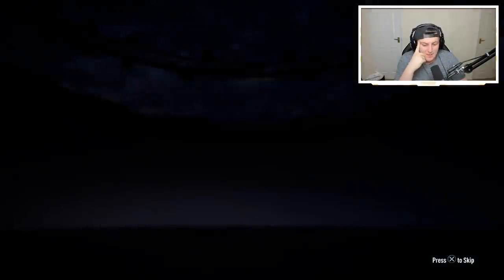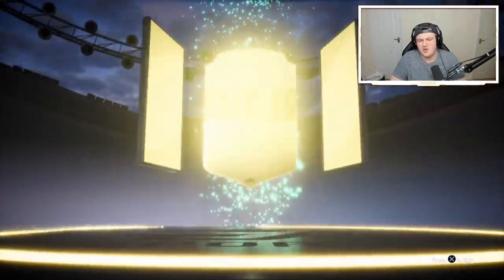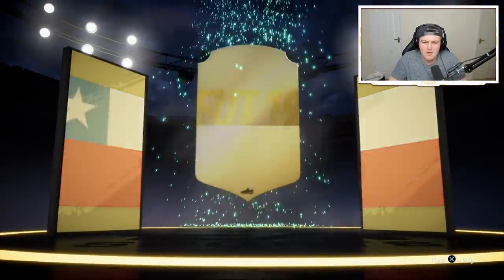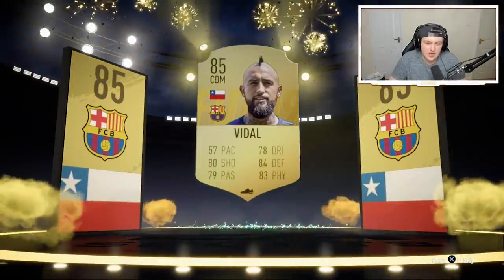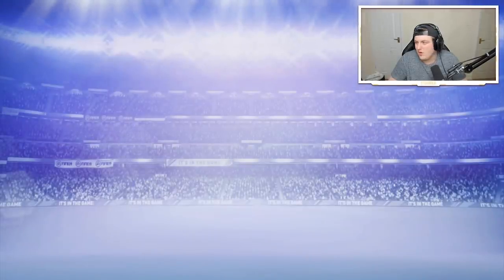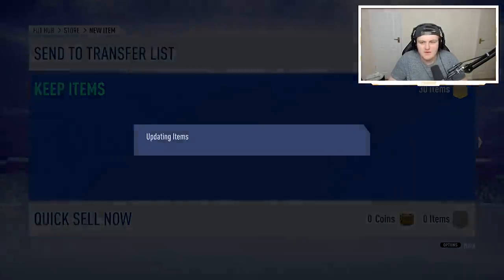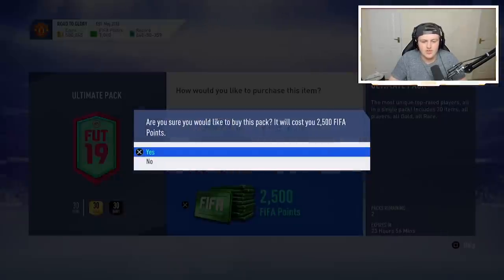Robben's a nice card but he won't get in my team over my best. I don't want to pay that much for a super sub. We get a non-walkout in a 125k pack. Come on EA, what are you doing to me? I opened up some 100k packs earlier which you guys are gonna see soon. You'll see why I'm a little bit angry right now. An 85 is decent, we'll take that. We're getting rares as well to do player picks and whatnot. Okay so we got two more to open.